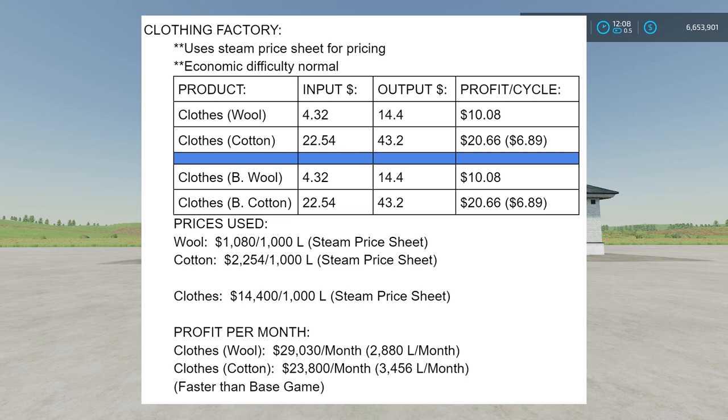The 'input' column shows what you'd make selling the raw material instead. For the Clothing Factory using wool: input is $4.32, output is $14.40, so you're making $10.08 profit per cycle. With cotton: $20.66 profit per cycle. However, the wool recipe produces one liter of clothing per cycle while cotton produces three liters. So with wool you're making $10 profit per liter of clothing manufactured, versus only $6.89 per liter with cotton. Wool is the better material profit-per-liter wise, though it requires managing sheep.